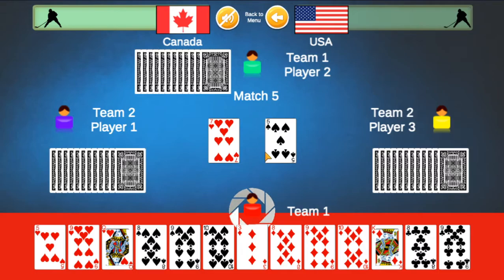Team 1, in this case, is Canada, and Team 2, in this case, is the USA. That's just for fun, like a little country versus country. In all honesty, you just really need 2 teams.